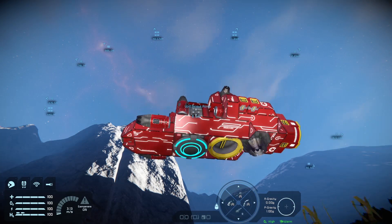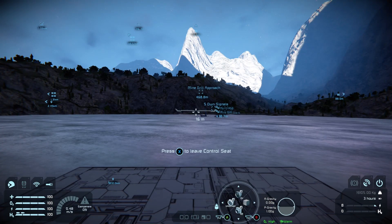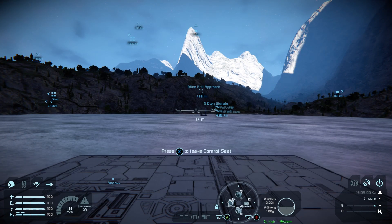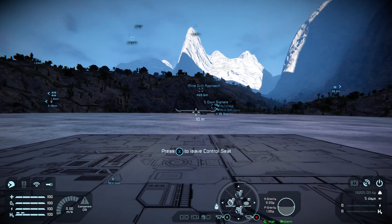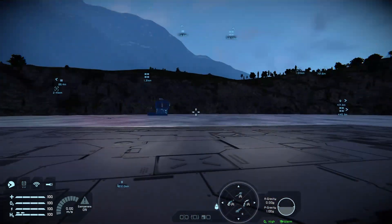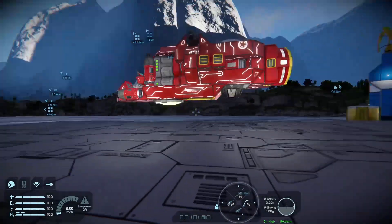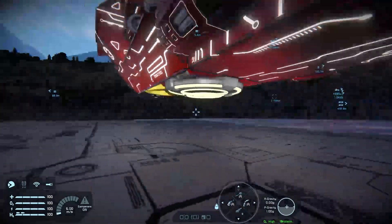We're just going to slap one on, leave it on auto lock, jump into the cockpit of my little scout flyer, bring it down, put it on the shortcut bar, choose switch lock. There we go — locked. And you can walk underneath your ship. It uses considerably less space than regular landing gear.